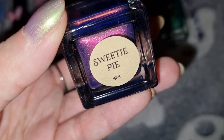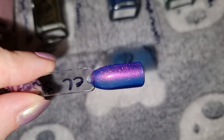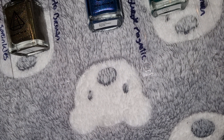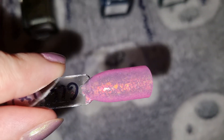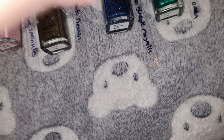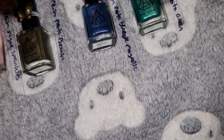This is Ethelion Lecker in Sweetie Pie, and this is what it looks like swatched. This is Great Like Slacker in Bubblegum, and this is what it looks like swatched. This is Ellirion in Moonshine, and this is what it looks like swatched.